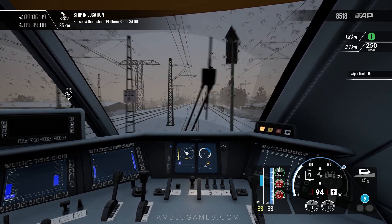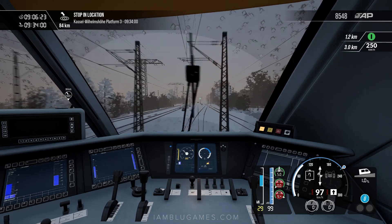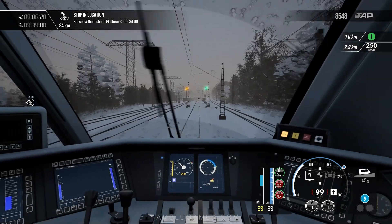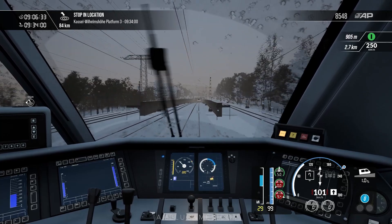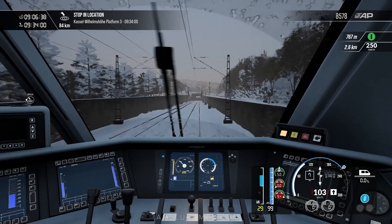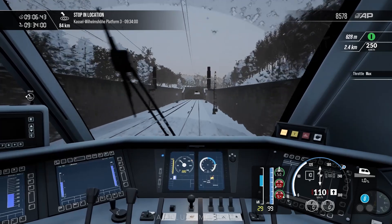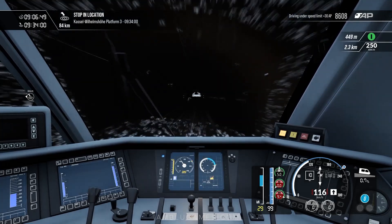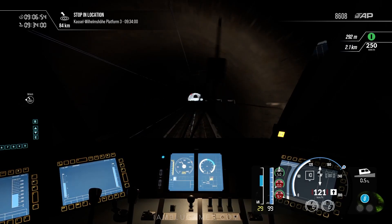We are getting some precipitation again on our windshield — I believe it's snow. The fog is kind of going away slowly; we're getting better visibility and some snowy precipitation again. Now heading down into yet another tunnel. I'll put the throttle to max as we go down the hill; AFB is already set to max as well. Brakes are fully released and LZB is in control once again — it's gonna take us all the way to Kassel, 84 kilometers.